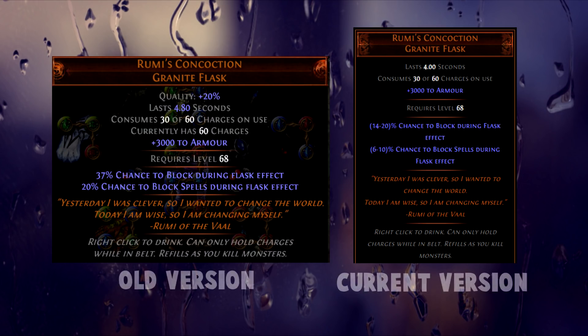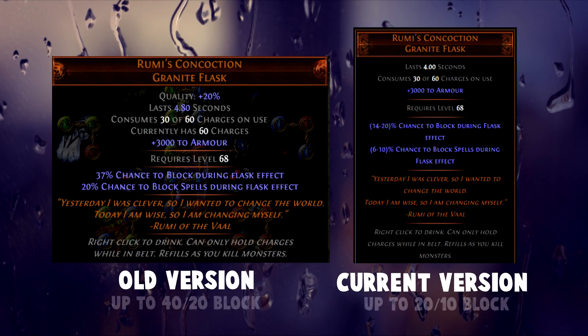And then we have the Rumi's Concoction Flask. While it's not overpowered in an offensive way, it was kind of OP defensively. Back when the flask first came out, it essentially had double the rolls of a current one. The block chance went up to 40%, which is even higher than you normally get on a shield, and spell block went up to 20%. And this was just the block chance from the flask without flask effect taken into account, so you could in theory go even higher. This made most builds able to cap block chance, in some cases even spell block, with a single flask and no drawback whatsoever. It was crazy for hardcore and just a really cheap way to get a ton of defense, with the only drawback of losing an offensive flask.